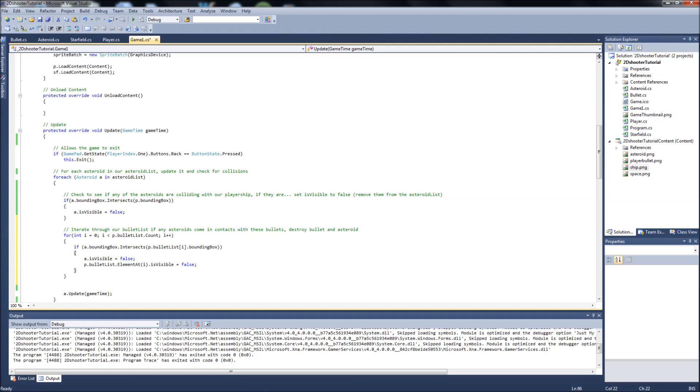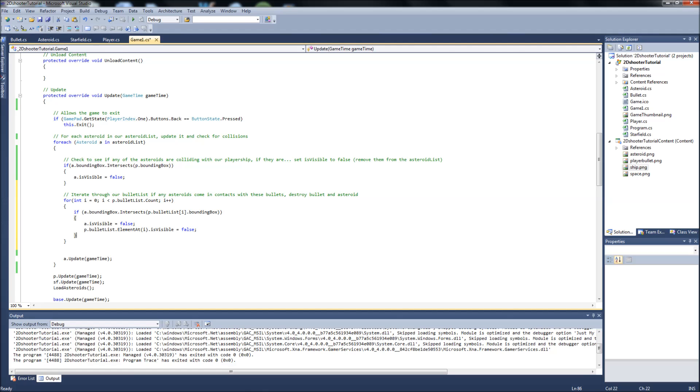So it destroys both the bullet and the asteroid. I know I say 'that's it' like it's easy, but it is a lot to take in — we are using lists and it can get complicated. I'll be honest: this took me a good hour to sort out and figure out how I wanted to work this, but it seems to work pretty well.